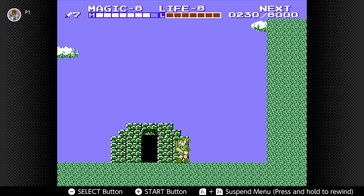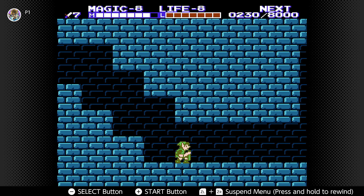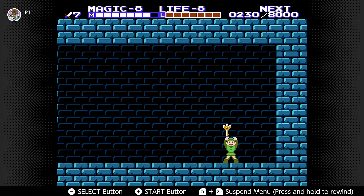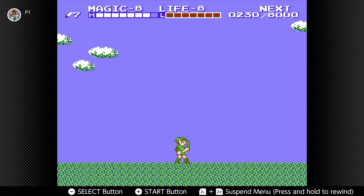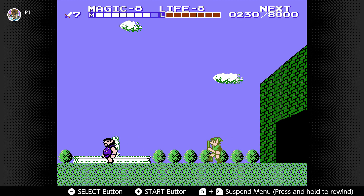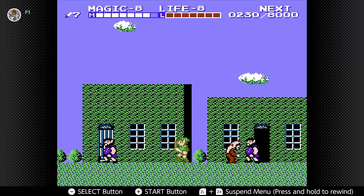There is a town person who will tell you there's a secret at the end of town, and you need the Spell spell in order to do it. This reveals the Magical Key — I think in this version it's called the Magical Key — and we actually need this key for the next palace.